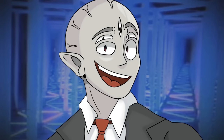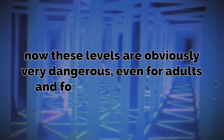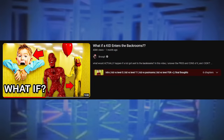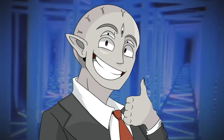So today, I will be sending Billy, our good old pal, to Level 7, Level Run For Your Life, and Level You Cheated. These levels are obviously very dangerous, even for adults and for everybody involved. So I'm going to break down how I think Billy would do if he was sent there. The results actually might surprise you, so stick around to the end. If you missed part 1 of the series, I send Billy to more famous backrooms levels like Level 0 and stuff. Check that out after this video if you want to.